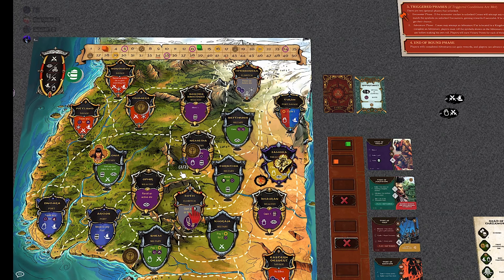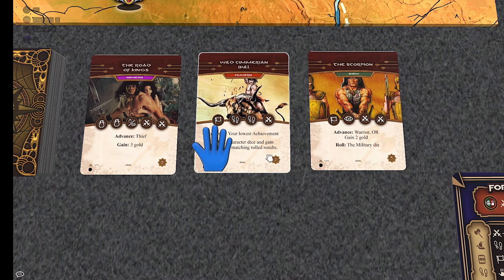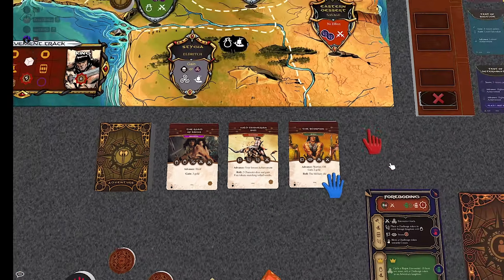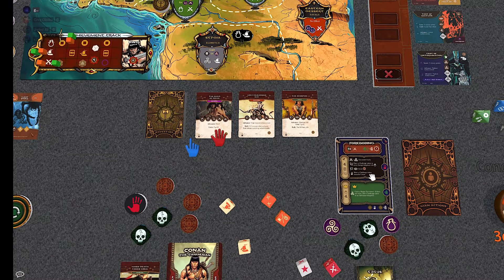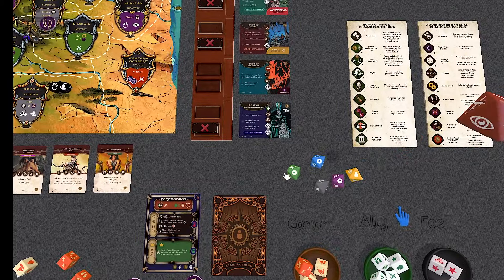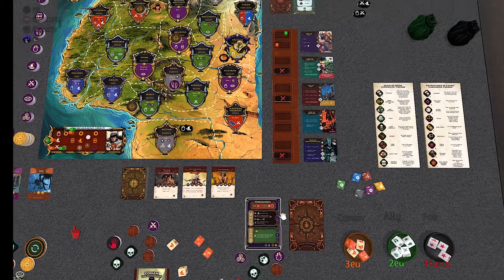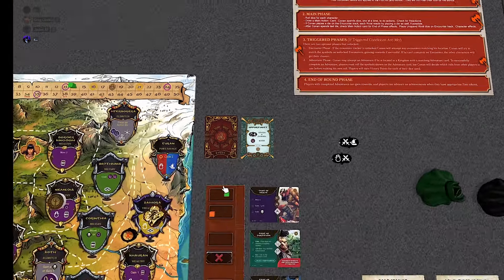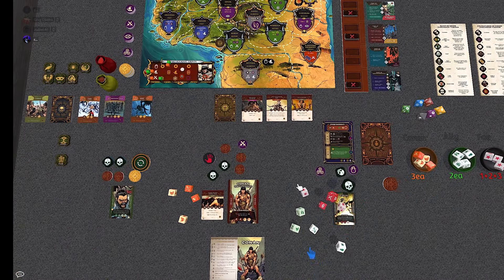Conan considers where to move for an adventure. Nemedia looks tempting but has lots of thieves, which feeds Zillis's ability, so it's not ideal. He moves to Simeria instead as a safer bet and rolls the savage die for the bonus, getting a warrior fate token. That concludes the resource phase for round two. Conan is ahead on the plot track.